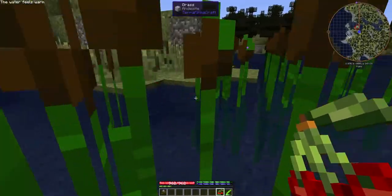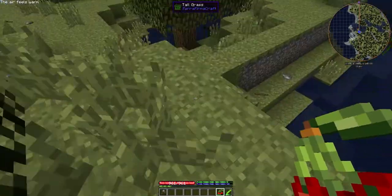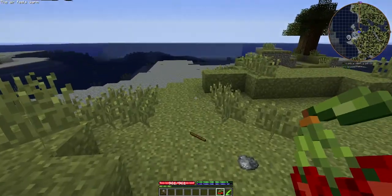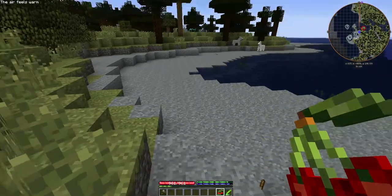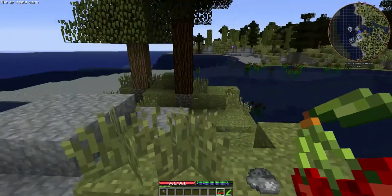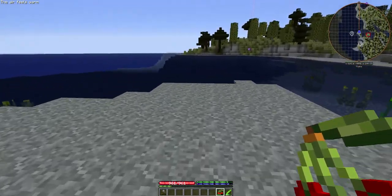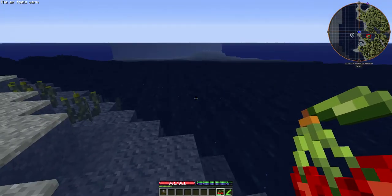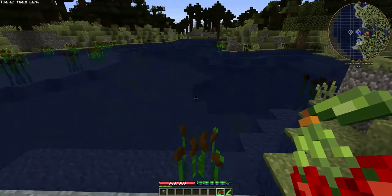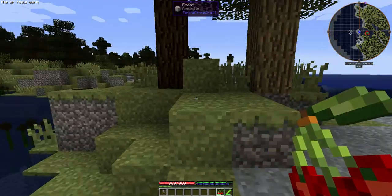There are zombies somewhere — where are the zombies? They must be showing underground. And item crafting in Terra Firma Craft, if you haven't seen it before, is way different than you find in vanilla. I'm just checking out what we've got here — we've got some andesite rock. Got some squids out there. There's gotta be like an underground area here because apparently zombies are right there like right where I'm looking, but we don't see them.